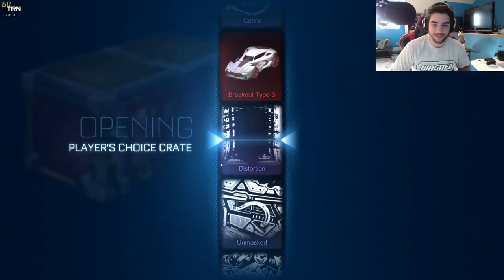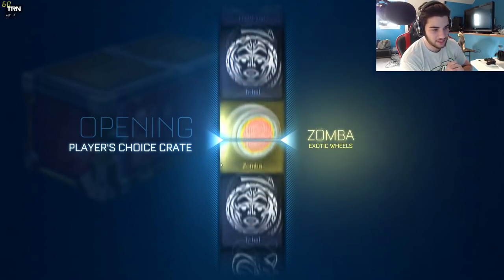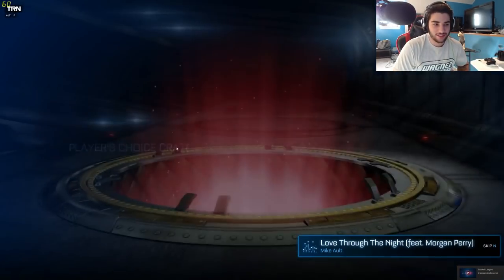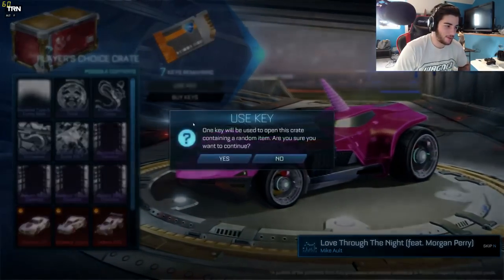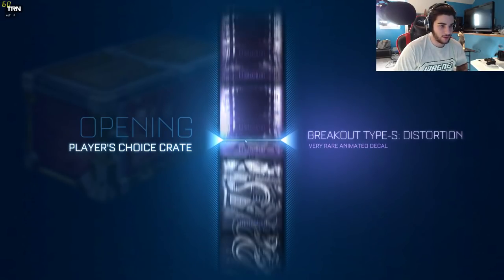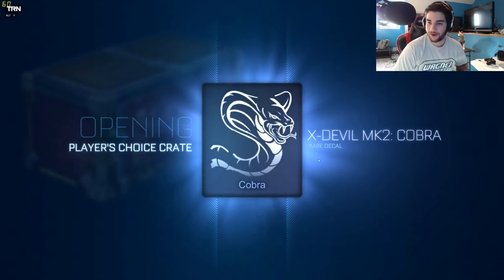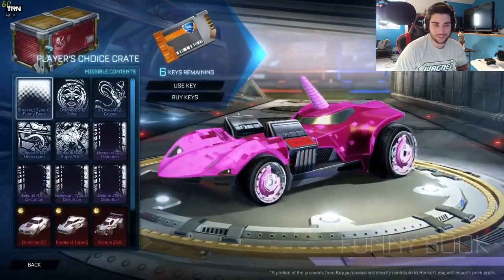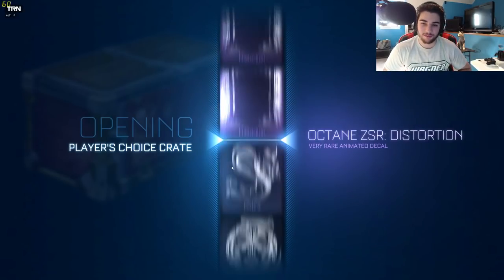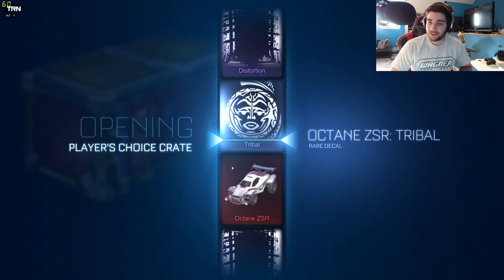I've got five more crates, so hoping for something decently good. We'll screenshot all this stuff and see how many imports we can possibly get — that's what I'll put in the thumbnail, how many imports we get, because I don't think we're getting any exotics. I want the distortion, not the Cobra — this is the worst. There's always that one thing in the crate that just completely sucks, and the Cobra happens to be that. I'm really curious to see what those painted decals are.